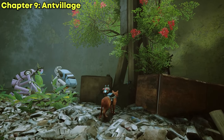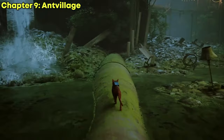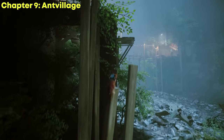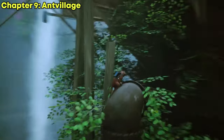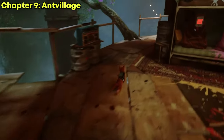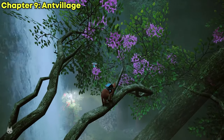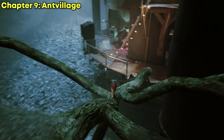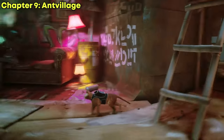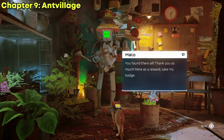Once you've collected the red flower, make your way over to the purple flower, which can be found on a branch. Now that you have all the flowers, it is time to deliver them to the florist. After you've delivered the three flowers, you should be able to obtain the plant badge.